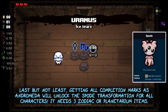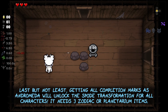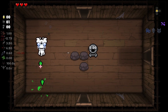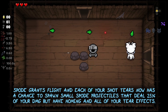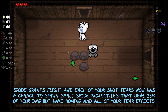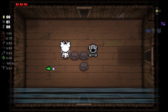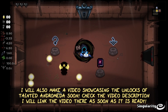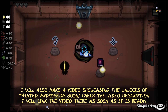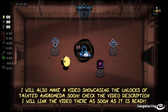Last but not least, getting all completion marks as regular Andromeda will unlock the Spoult transformation for all characters. It needs 3 zodiac and/or planetarium items. Spoult grants flight, and each of your shot tears now has a chance to spawn small Spoult projectiles that deal 25% of your damage but have homing and all of your tear effects. This was all the unlocks for regular Andromeda, but I will also make a video showcasing the unlocks of Tainted Andromeda soon — check the video description, I will link the video there as soon as it is ready.